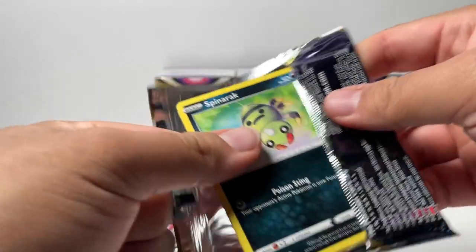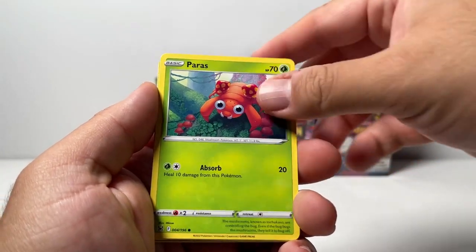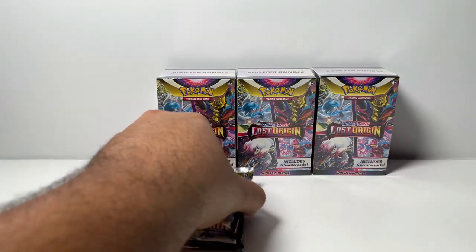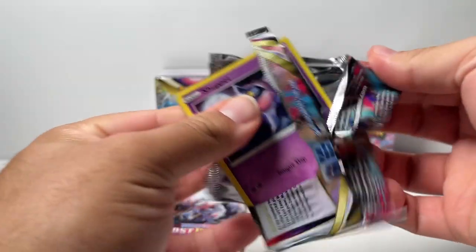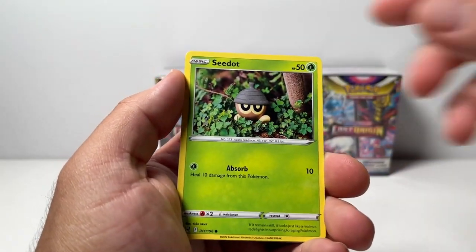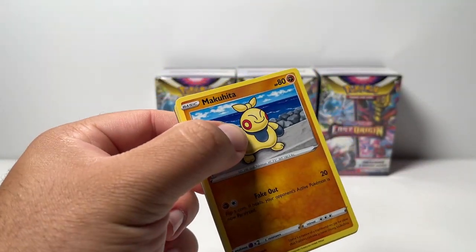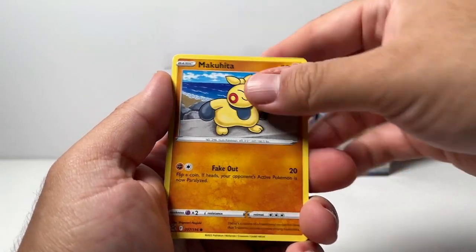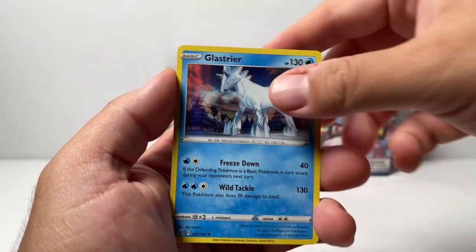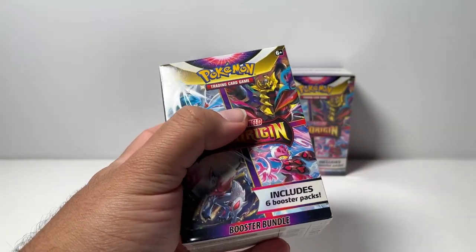It looks like with each bundle we open it just keeps getting better and better, which is awesome. There's a code. I was not expecting to pull one of our chase cards. We got Zoroark once again. You guys have no idea how happy I am right now, for real. We're actually able to check another chase card off our list from Lost Origin. Going into Spiritomb. Let's see if we can get some last pack magic for booster bundle number three. We have Poliwag, Oddish, Reverse Miss Fortune Sisters, Holo Glastrier. Booster bundle number three was definitely the best so far. Now we're going into number four, which I personally thought was going to have the best pull.